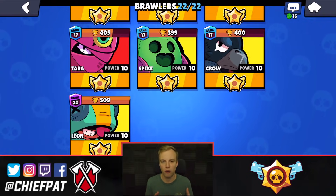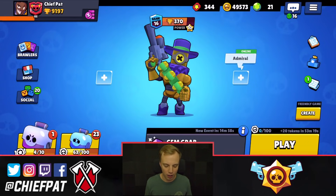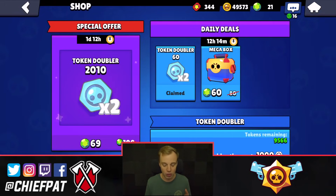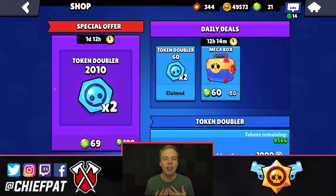Inside of Brawl Stars, it actually has a weird formula where the more boxes you open without getting a legendary brawler, the next box actually has a more significant chance until you finally end up getting that legendary brawler. If you're willing to spend a little bit of money on the game, the best way to unlock these brawlers is with special offers they have in the shop. On the left-hand side, you can see they have a token doubler offer for 69 gems.